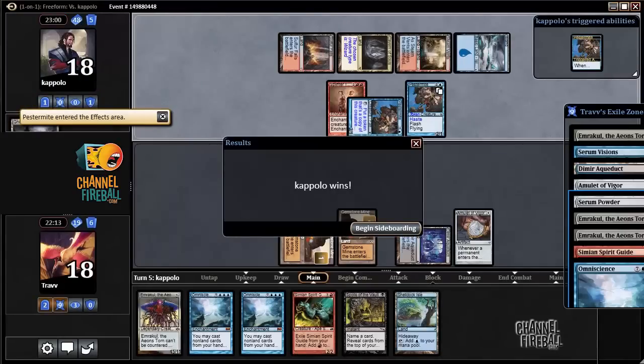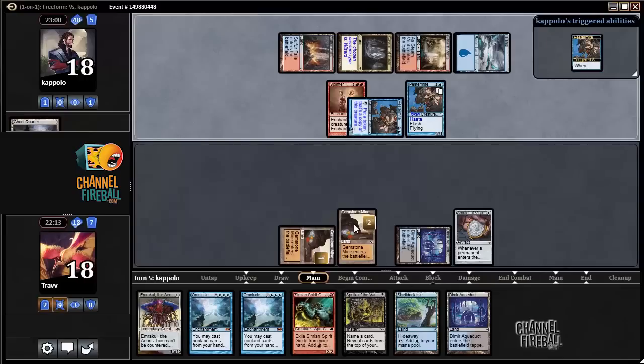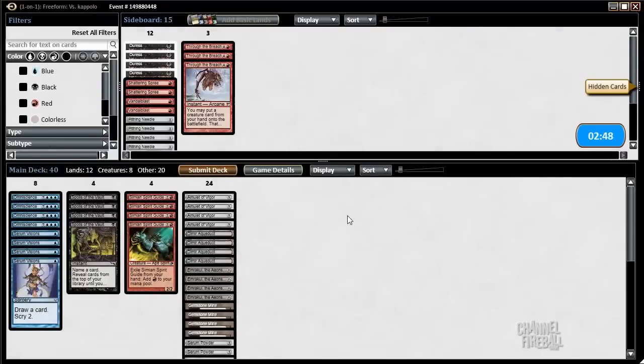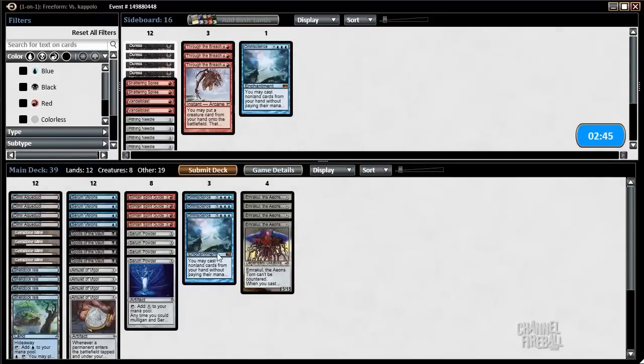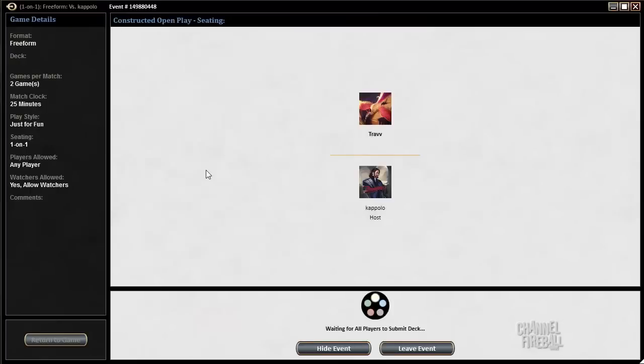That was an awkward mistake but... awkward mistake on me pulling the Omniscience. I should have known for sure. We might have been able to win just off that minor mistake. So I think Through the Breach is a good call — not even Duress, not even Pithing Needle — just try to win immediately. And we have reasonable backup.